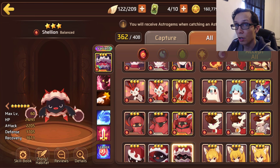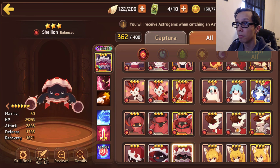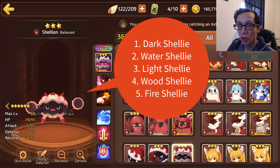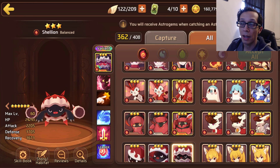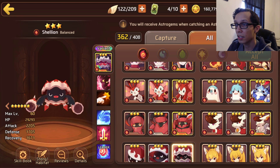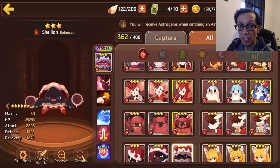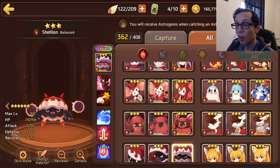That pretty much wraps up the Shelly review. There's nothing super amazing about light and dark Shellys, but in 99% of cases dark Shelly is the most desirable, followed by water Shelly depending on what content you're doing. For elemental tower of chaos, water and dark Shelly will be super useful. After that: light, then wood, and fire. So dark, water, light, wood, and fire would be my rankings. Feel free to leave a comment about what monster review you'd like to see next.